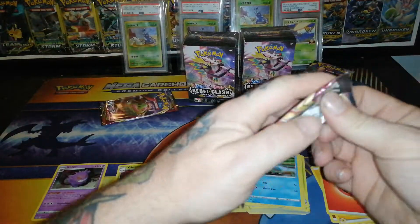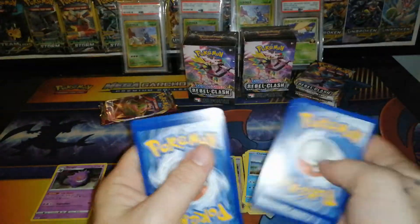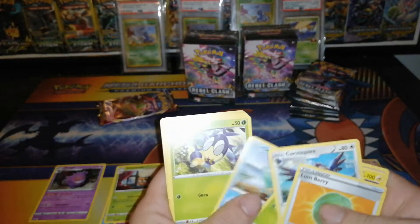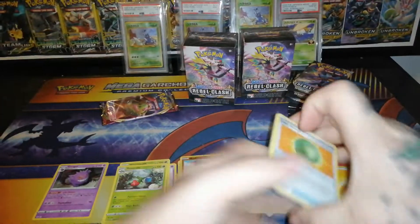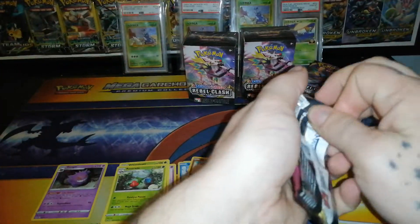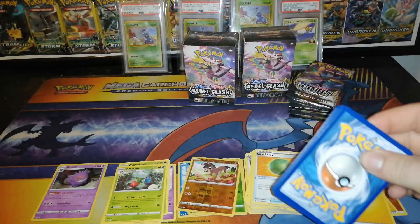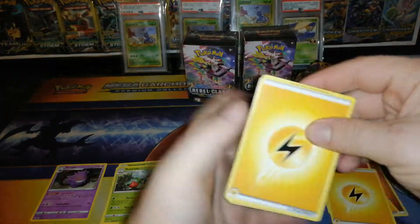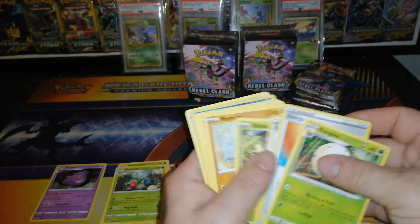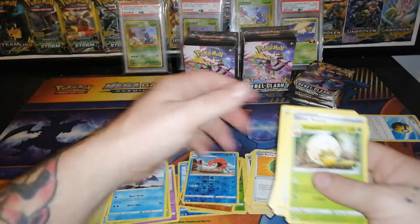Two more Sword and Shield base packs. Opening packs upside down — go me, right. Mudbray and a non-holo Roserade. Last pack for Sword and Shield base — let's see if we can pull something else. Four to the front, almost messed that one up. Oh, Quick Ball! Reverse Kingler and a Cramorant non-holo rare. Going to pause and clean up real quick.